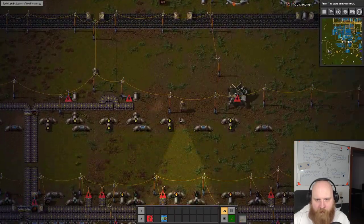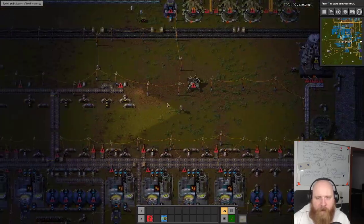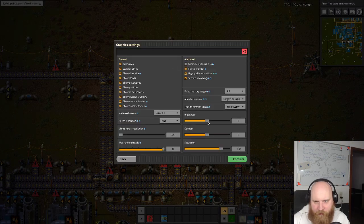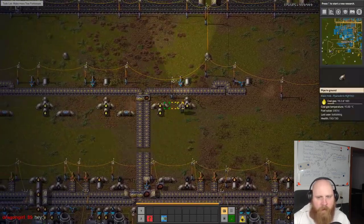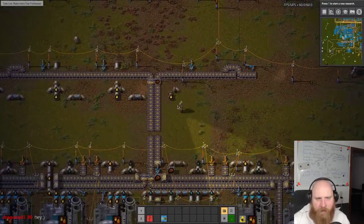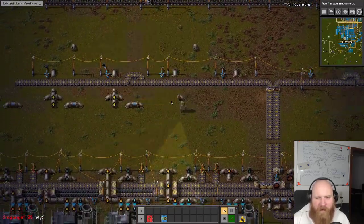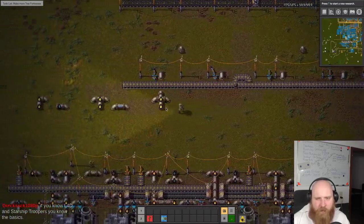Picking all this stuff up will be so annoying but we have to do it. And I just remembered which mod I wanted to install. Let's turn the brightness up a little bit in settings so you guys can see better. I don't mind the night or day/night cycles, I just don't like it if it's too dark for people to see.